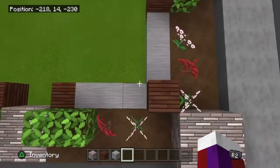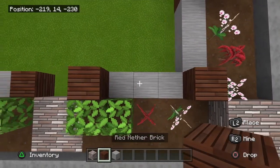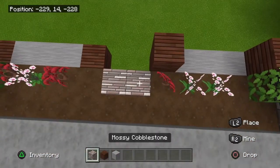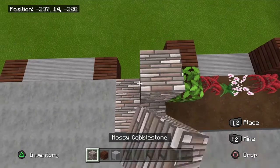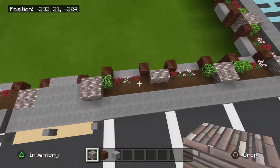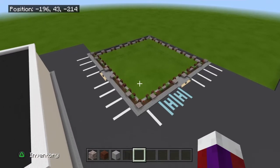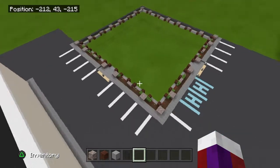Looking straight down at it, you're going to have a 2x2 here and a block — it's pretty self-explanatory. I don't want to drag this out or make it too complicated. I'm going to skip ahead and finish this side here. Once you have this side and this side done with the foundation, let's go right over here where we first started off at with this 2x2.